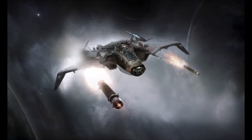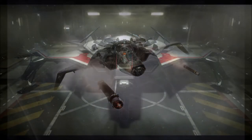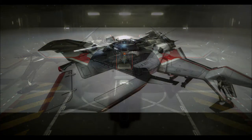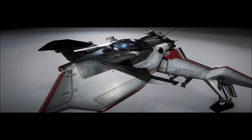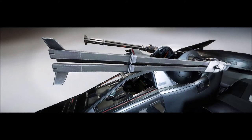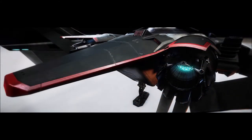Based on the same design as the Hornet, the Gladiator bomber has been modified for civilian use. With 2 crew positions it appears pretty similar to the Super Hornet, except it's got a heavier missile payload. It's easy to imagine combined wings of Hornets and Gladiators flying from a carrier, and that kind of makes me happy.